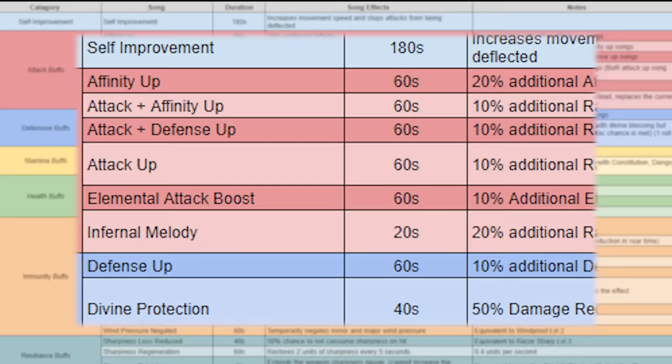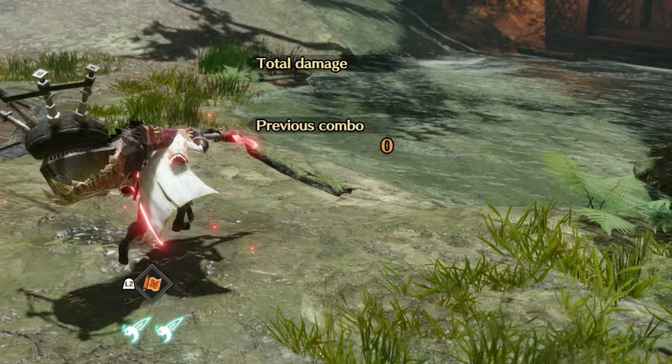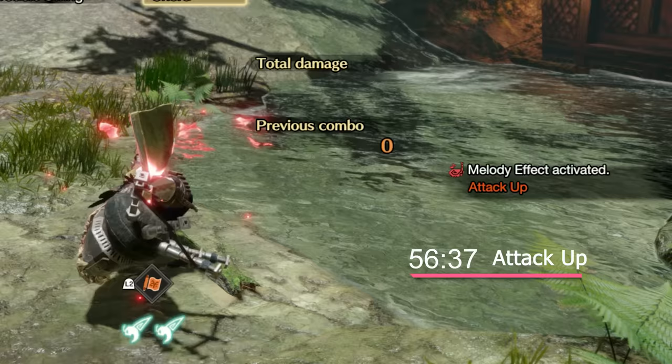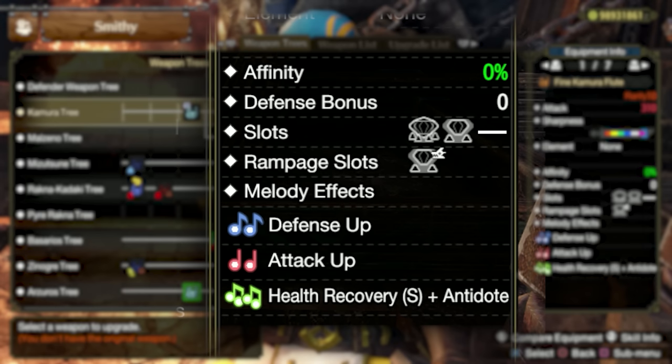But why does it not extend the duration of our songs? In Sunbreak, the performance and encore mechanics have been completely removed. Songs now only have a single duration, and there is no encore — only re-performing the song and reapplying the buff for its initial buff duration. For example, if I were to play Attack Up, which lasts 60 seconds, and then wait a few seconds and play it again, I would reset the buff duration to 60 seconds. We are not extending the initial song duration, nor increasing its potency, simply reactivating the buff altogether.